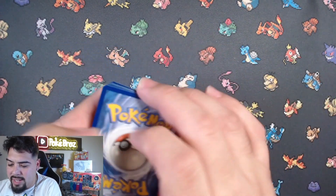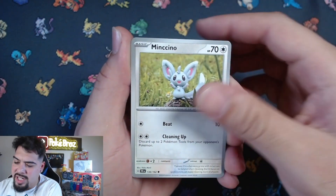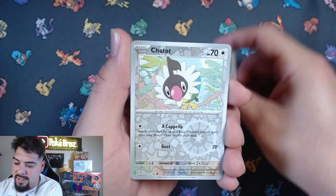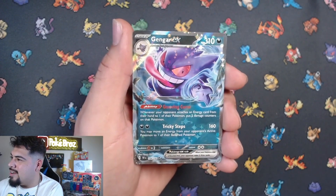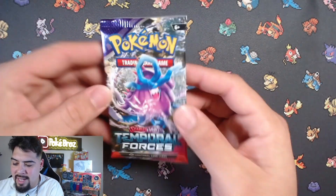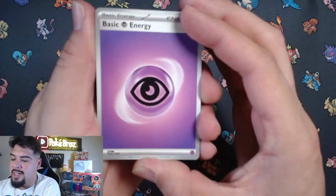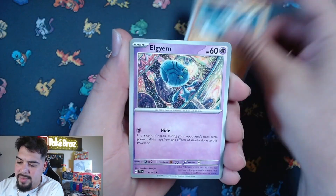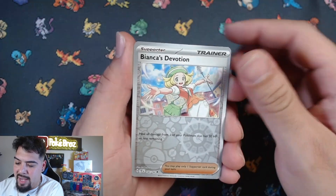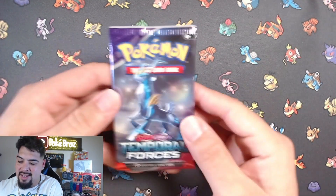Alright, first pack up, let's rip through this! We have to do better than a walking wave - come on, let's get some fire. We got Melton, Nuzzleaf, Mincino, Rock Rough, Deldaddy, future booster energy capsule, Iron Hands, Electivire - oh, there we go! Gengar! We got Gengar right here! Starting off with a little baby banger, a little Gengar!